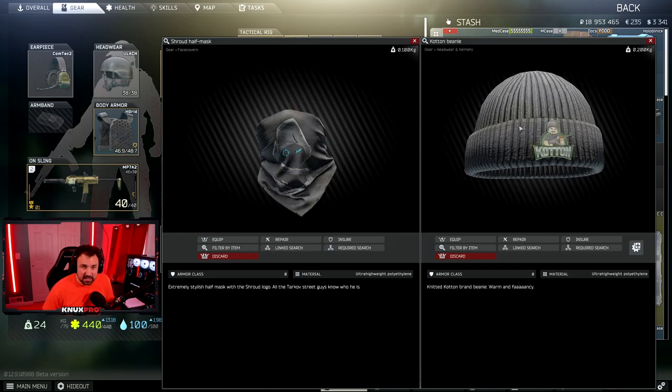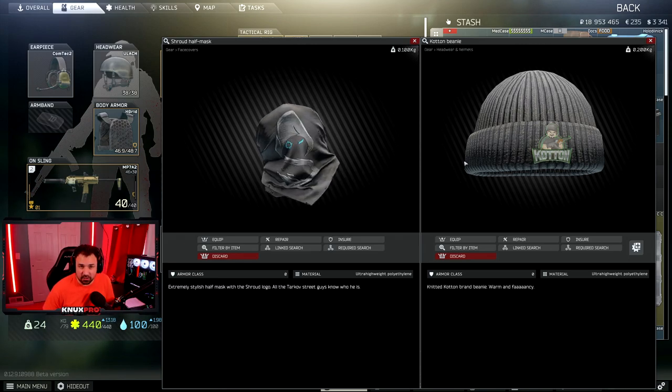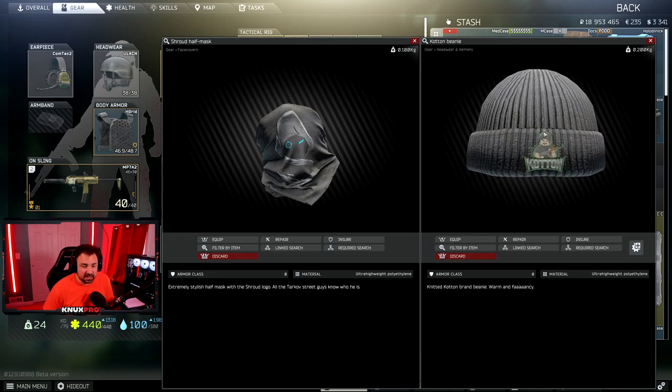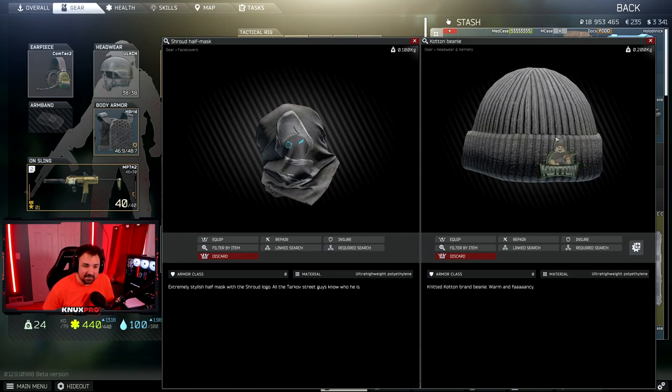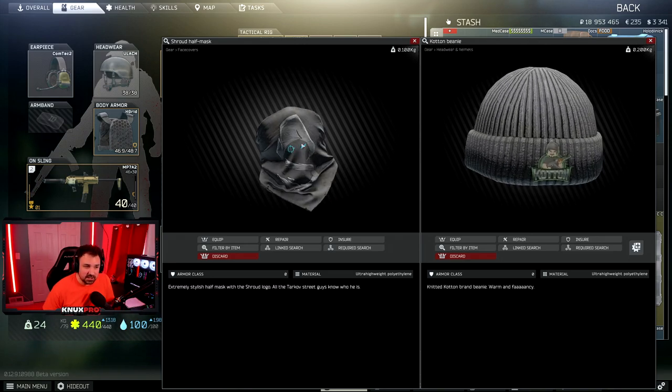Next are Shroud's Half Mask and Cotton's Beanie — I'm grouping these together because you find them the same exact way. I do find them in hidden stashes and duffel bags, so as long as you're looting those throughout the wipe you should find these by the time you get to The Collector. But your best way to find these is on scavs. When you do scav runs, check your scav to see if they have these items equipped, and when you kill scavs or scav raiders, check the body.